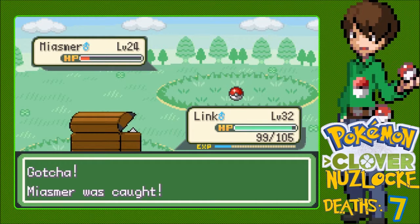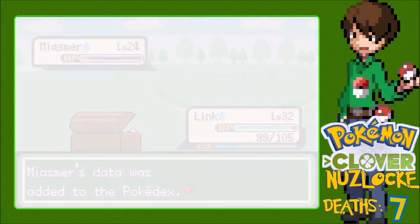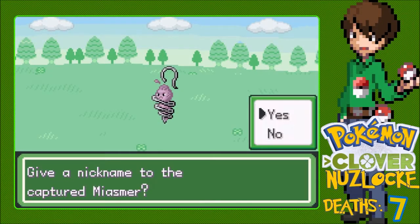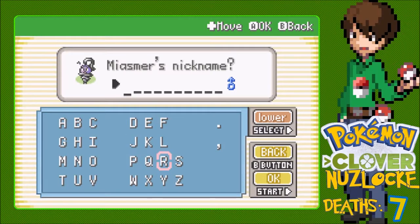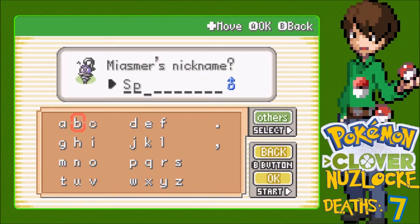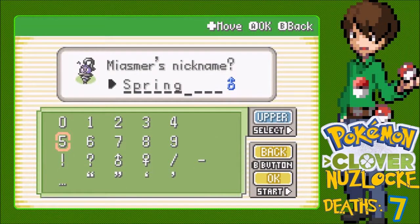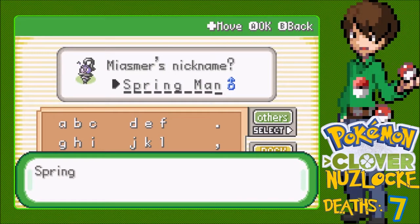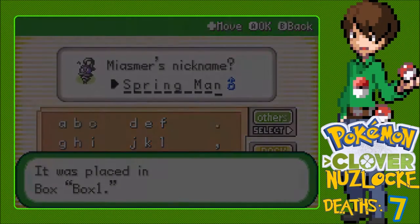Let's check out what we caught. The Miasma Pokemon - no idea what you're supposed to be. You remind me of Spring Mario though, so I'm gonna name you Spring Man. Oh, Arms though? Spring Man with Shades - placed in Box 1.